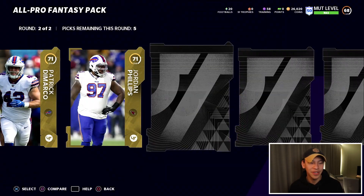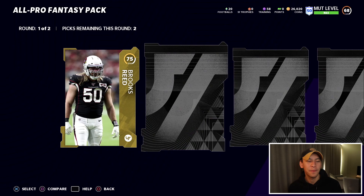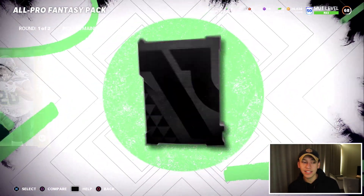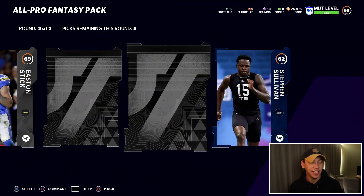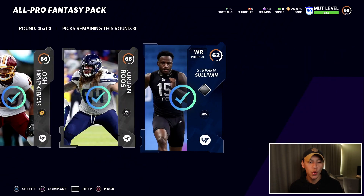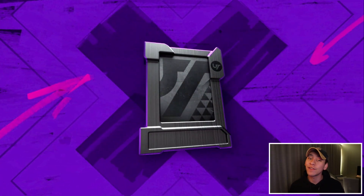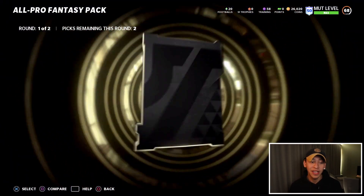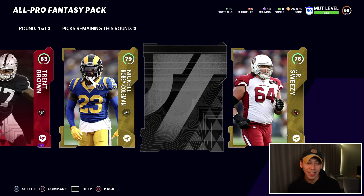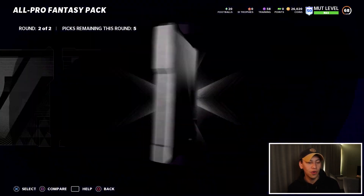Might be in a bit of a cold streak — can we get anything to keep us rolling? A lot of golds. Second-to-last pack — can we get a little bit of heat? No LTD — that's not what I want to see. Guess we'll go with the two highest-overall ones right there. Not how we want to finish. One final pack to pull an LTD and come up clutch. We get a Jerry Judy, we get an elite — an 83, a gold, another elite, an 82 and an 83. A decent way to finish.